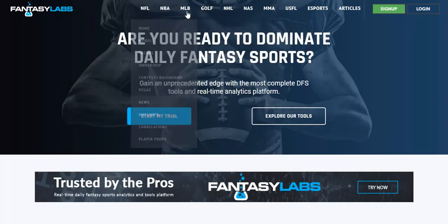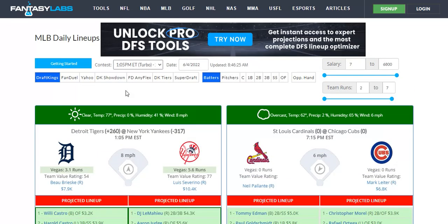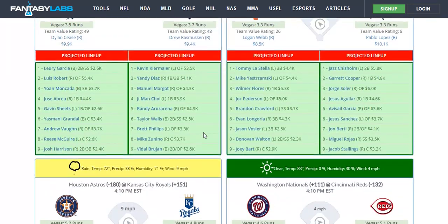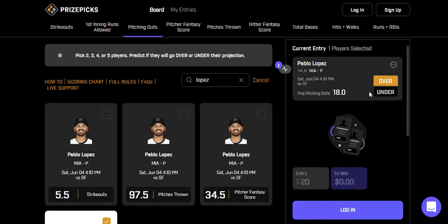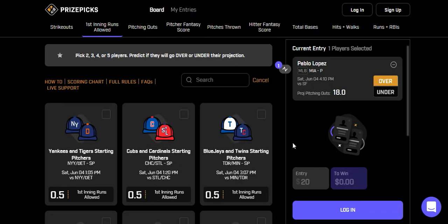Now he gets a good matchup against the Giants. If you look at the total, this game has one of the lower totals on the slate with some pretty good pitching options on both sides. It's in Miami, so it's a good ballpark — both teams have a 3.3 total. I really do like Pablo Lopez; he's pitched really well on the season. Worst case he might go six, but we've seen him go seven and he could get close to 100 pitches, so I do like that one.